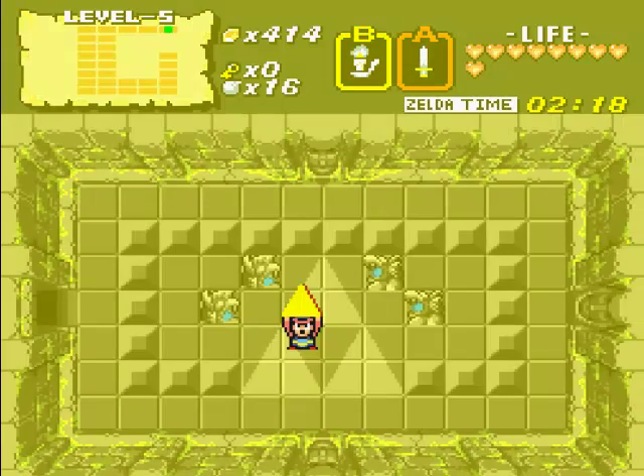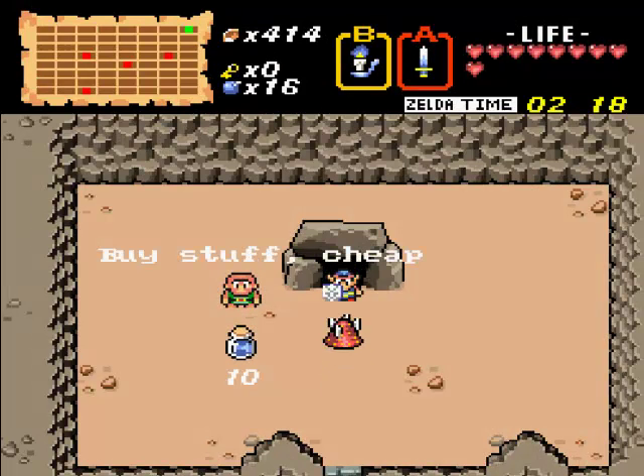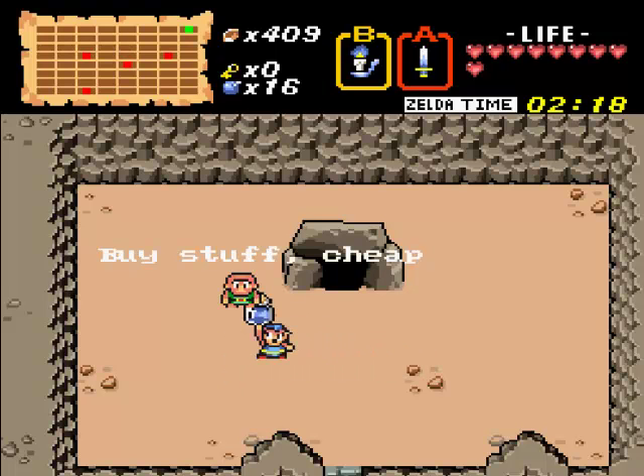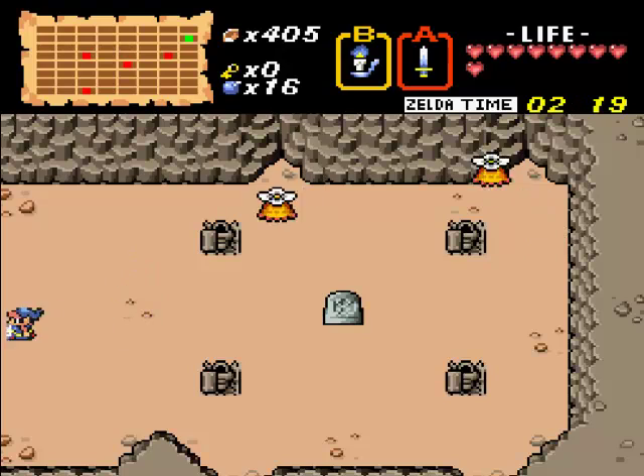So level five is taken care of. And this guy appears selling cheap medicine, the blue kind — one dose for ten rubies. I'll buy it. I already have a blue one, so two blues make a red.